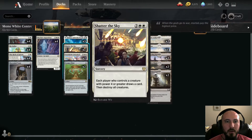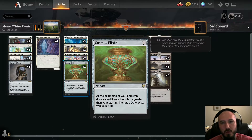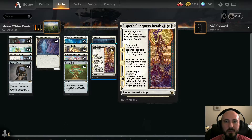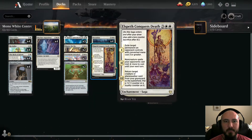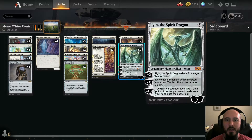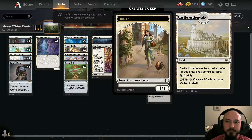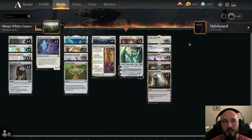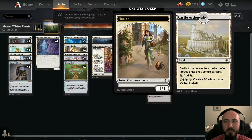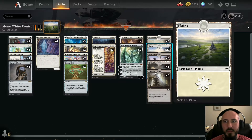Four Skyclaves — your standard answer and wipe. Two Shatters on top of four Doom Scars for extra wraths. Two Starnheim Unleashed as a finisher. Two Cosmos Elixir for drawing cards and gaining life. Two Elspeth Conquers Death to get Skyclave or Ugin back from the graveyard. Two Amiria's Call as a finisher and land in a pinch. Ugin is also a finisher. Two Arden Veils — you can beat them down with tokens in a top-deck matchup.